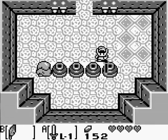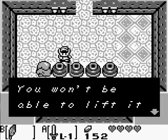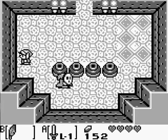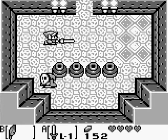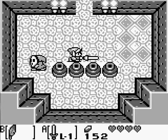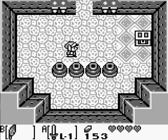This is an enemy — you'll notice it kind of does the opposite of whatever you do. So you do need to do a charged attack. It's like when I go down, it goes up; when I go left, it goes right. You want to do a charged attack and hit the enemy from behind. So hit it from behind.